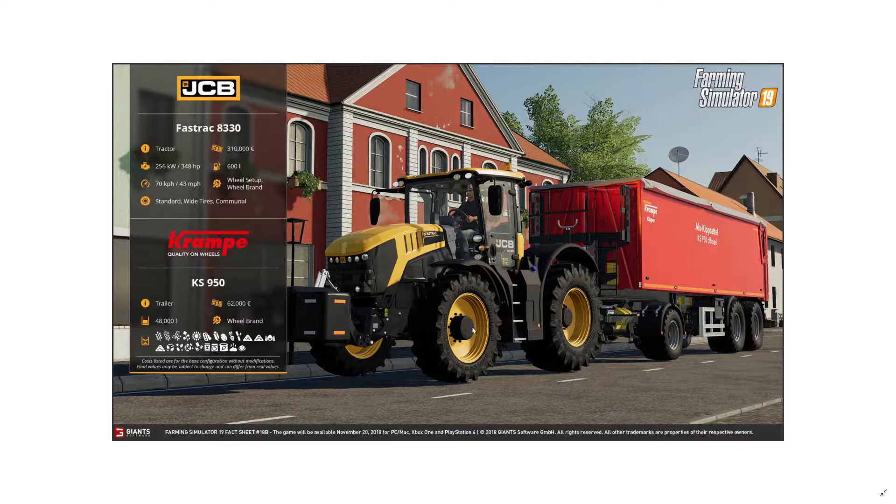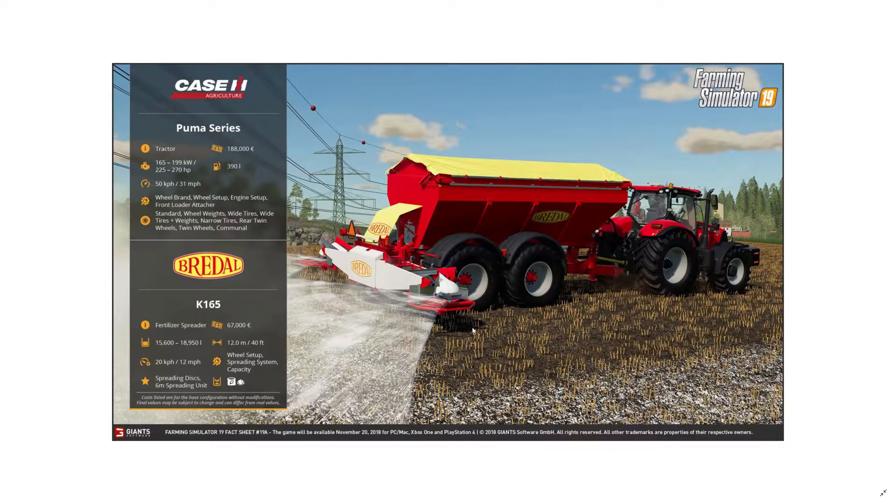The Krumpe trailer holds 48,000 liters — a bit smaller than the FS17 one which was 54,000 liters. I hope Krumpe will have more trailers in this game. Now lime is a completely new mechanic in FS19 — if you spray your fields with lime you don't have to plow them for some time, probably around three seasons. If you don't apply lime you'll have to plow every season. I'm going to do both — plow every year and spread lime on other fields.